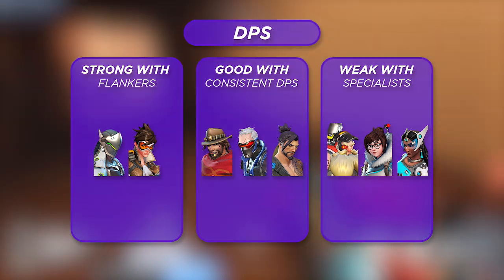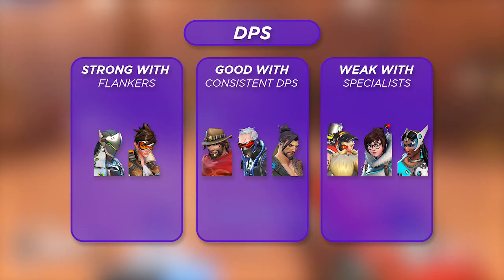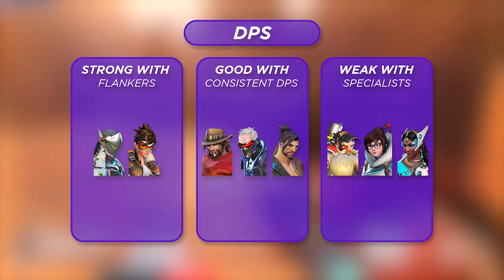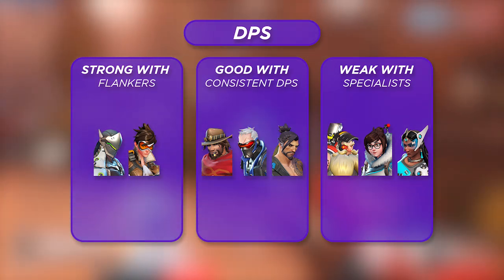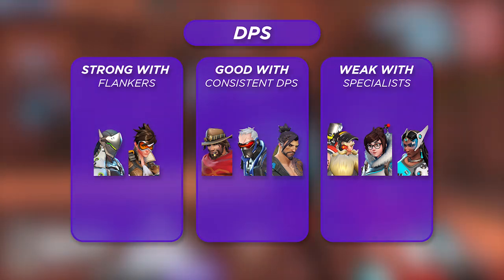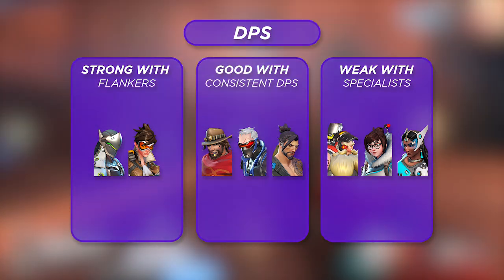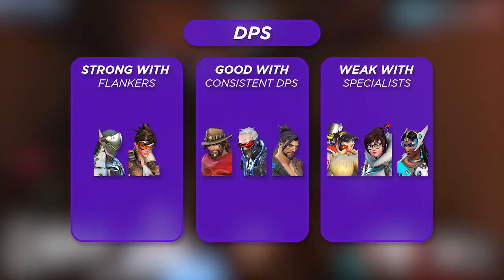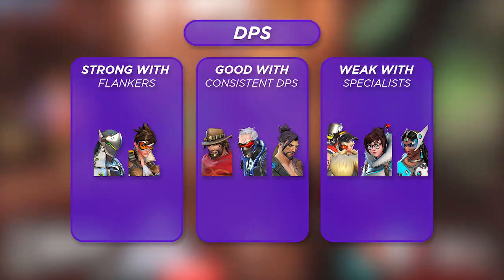In terms of DPS partners, Sojourn has plentiful options. She's strongest with flanking-type DPS — heroes like Genji and Tracer. Similar to the tank slot, these characters with strong initiation and map control create opportunities that Sojourn wouldn't otherwise find herself. They're good at following up kills as well as setting up strong sightlines for Sojourn to pick people off in the open, rather than having to work around the map herself.